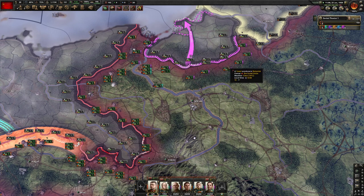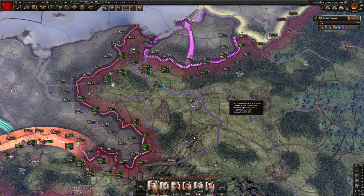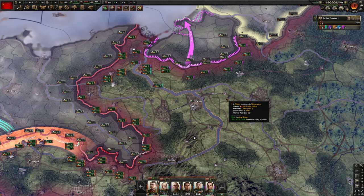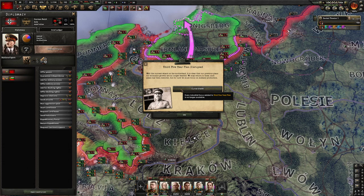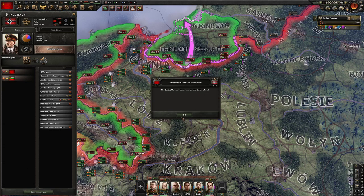We're waiting for this rainstorm to calm down — doesn't look like it's calming down so we're just going to proceed. A focus tree event fires: 'Third Five-Year Plan Disrupted — with the current attack on the Motherland it is clear that our previous plans for economic growth are no longer feasible. We may return to them once peace has been restored, but for now we must focus on military production.'